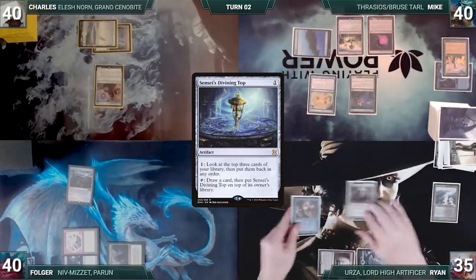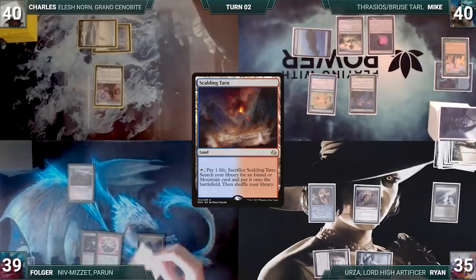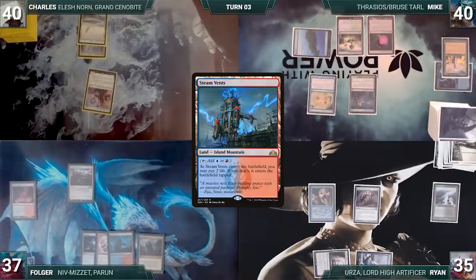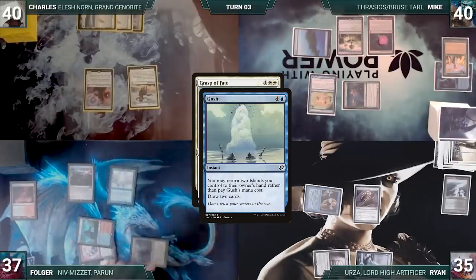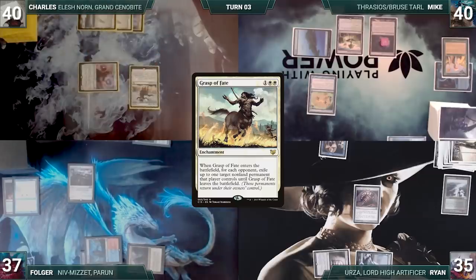Folger draws, plays Scalding Tarn, cracks it fetching Steam Vents onto the battlefield untapped paying two life, then passes. Charles draws, plays a snow-covered plains, and casts Grasp of Fate targeting Mike's Bloom Tender, Ryan's Sol Ring, and Folger's Sol Ring. In response, Folger casts Gush, drawing two cards. Grasp of Fate resolves exiling all three. Charles attacks Folger with Drannith Magistrate, Folger takes it, and Charles ends his turn.